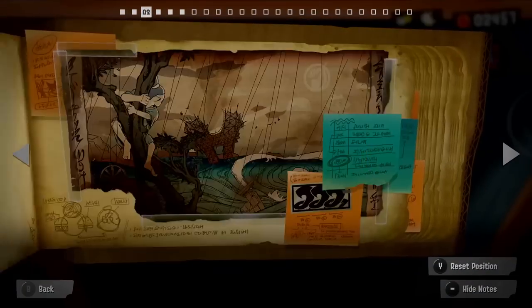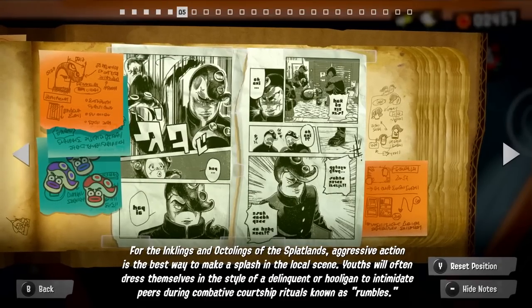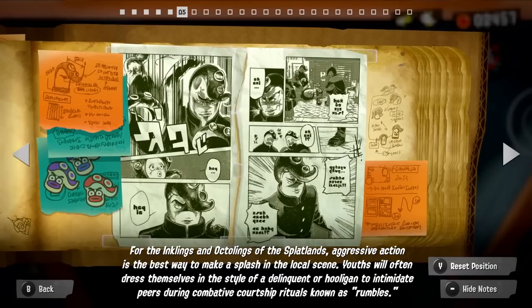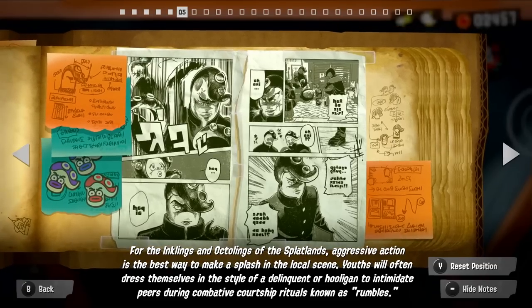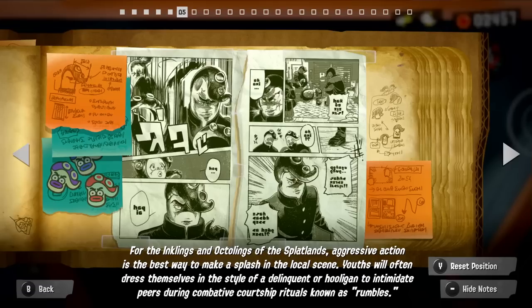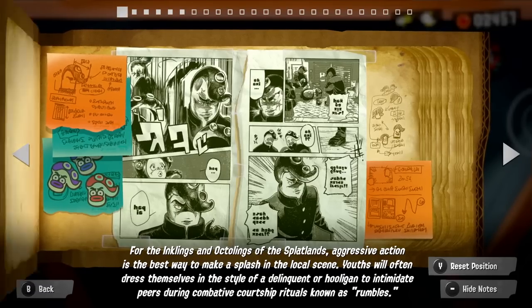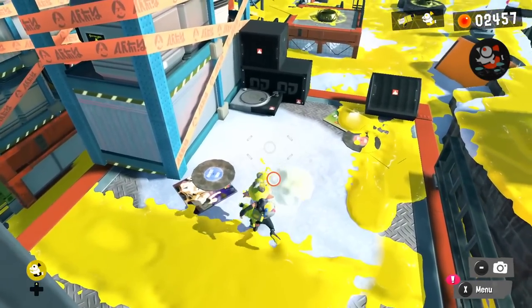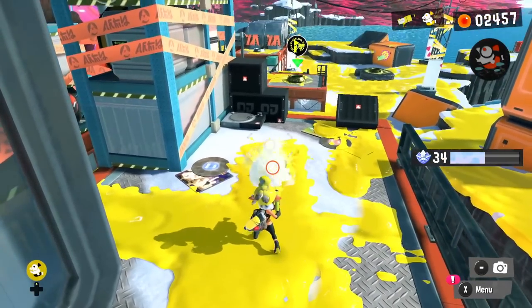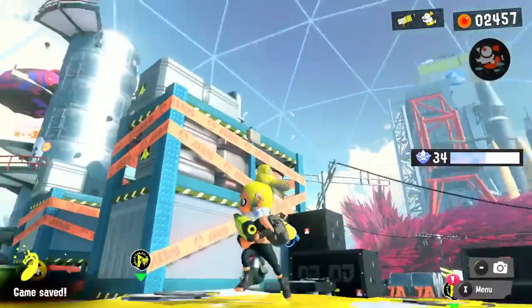This is going to be a sunken sea scroll — got it! This is Sunken Sea Scroll number five: 'For the inklings and octolings at the Splatlands, aggressive action is the best way to make a splash in a local scene. Youths will often dress themselves in the style of a delinquent or hooligan to intimidate peers during combative courtship rituals known as rumbles.' Pretty cool documentation of octolings and inklings. Our buddy has something for us to find — I think it will be a golden record. Yes — our second golden record is unlocked!